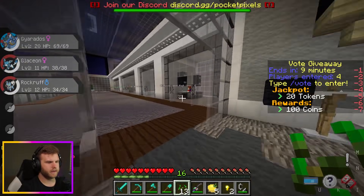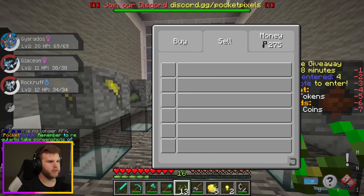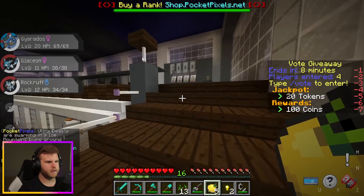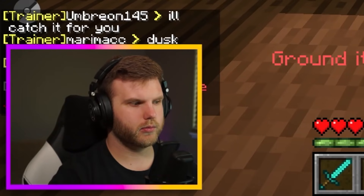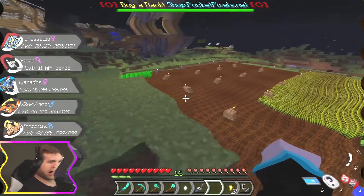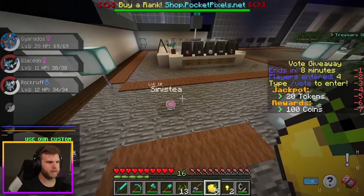I have evolution items but no one wants to buy them. There's a breeding shop — interesting. The food court upstairs sells crops. Selling 64 wheat for $128 — that's two dollars per wheat. Honestly, making a giant farm would be top tier for money. A Tentacool nest — let's fight it and get some XP.